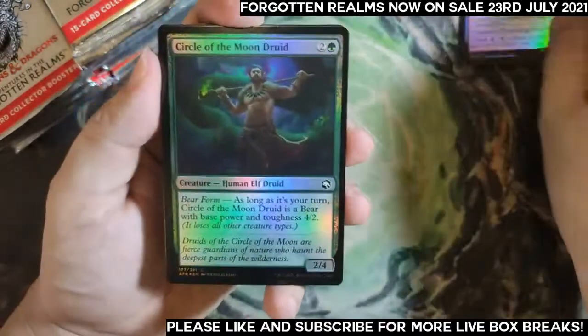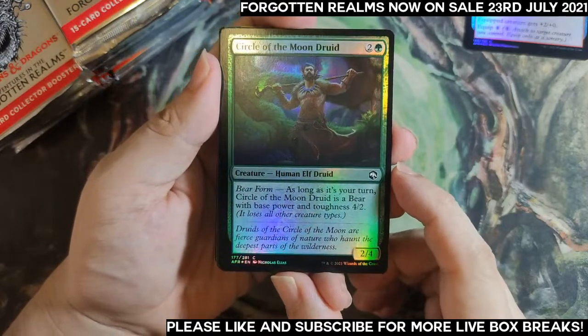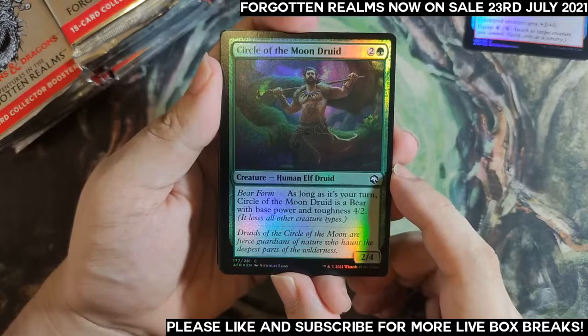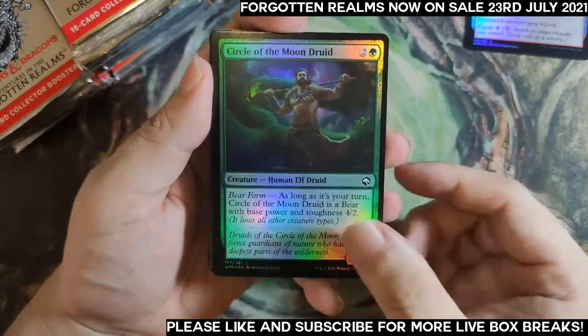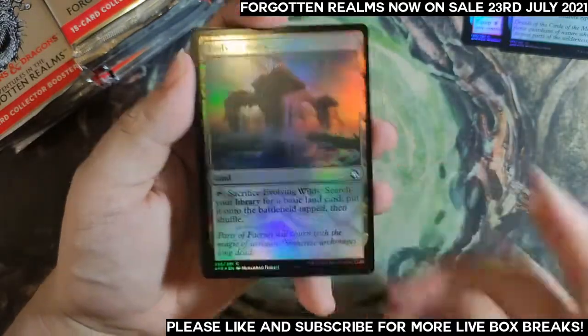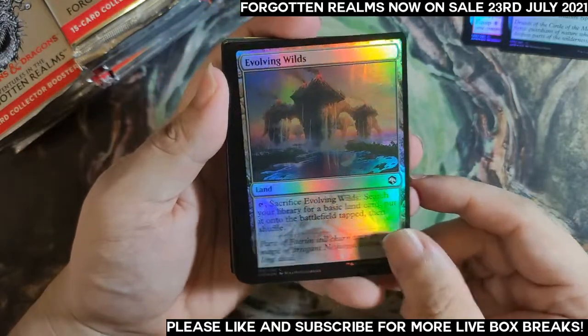Dueling Rapier helped me finish quite a few games very quickly — the permanent plus-two plus-zero as long as you can keep clearing blockers. The equip cost is very steep, but it's very much a limited card. Circle of the Moon Druid — sometimes it's a 4/2 on your opponent's turn and aggressive on your own turn. I like it. Evolving Wilds by Indonesian artist Walmor Firdaus, very cool art.